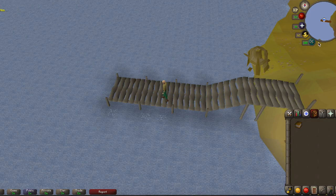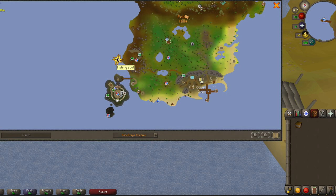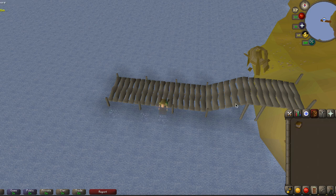The next method is fishing lobster or swordfish, whichever you would prefer, and it is at Corsair Cove again. I think it is a little quicker to get to the bank than the Karamja spot that most people fish, so I like doing this place — I think it is much better. No one is here either, which is nice. You pretty much just fish and run back to the bank, pretty easy.